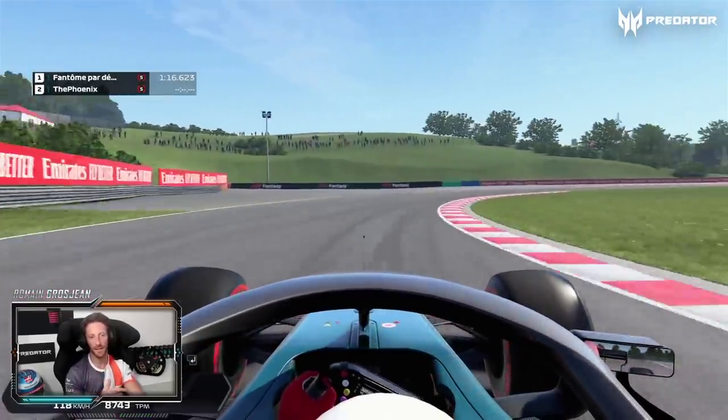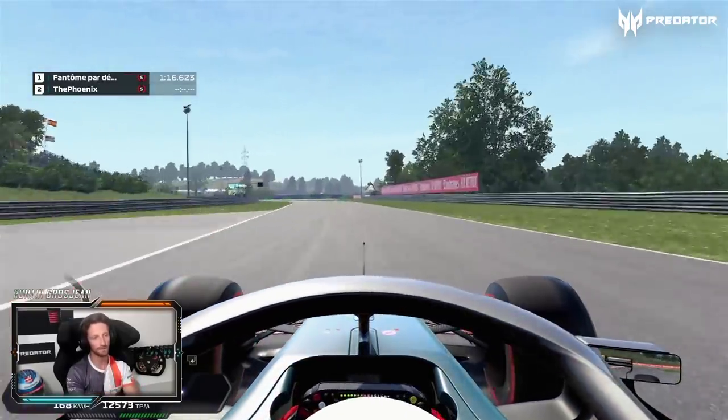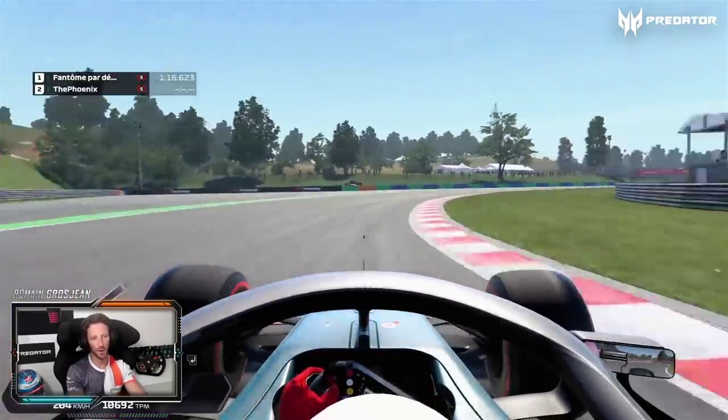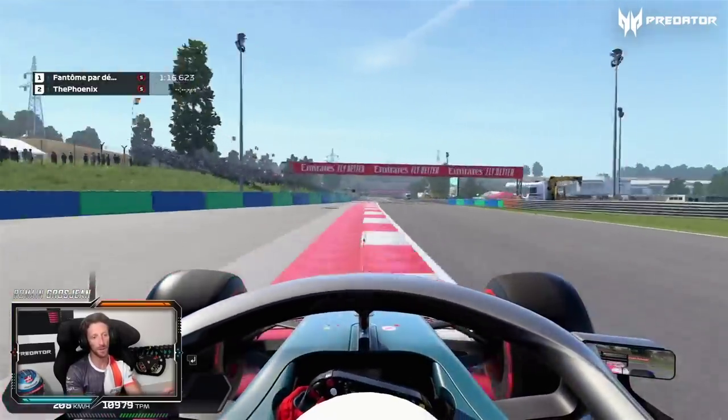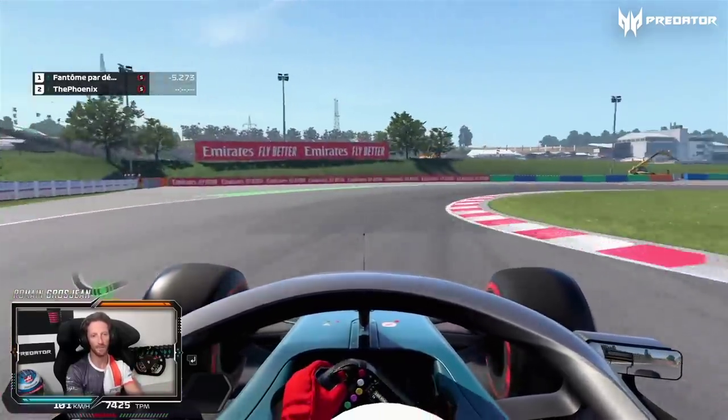Fifth gear carrying some good speed, same here carrying some good speed, using the exit curb, flat through that part. And then that corner — quick downshift, super high speed corner as well, down the hill, and that's the tricky section of the corner.